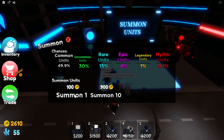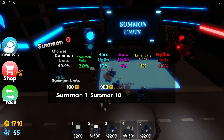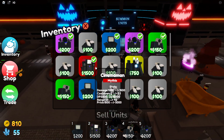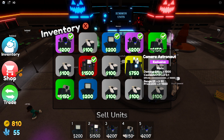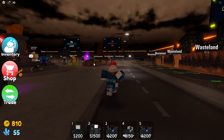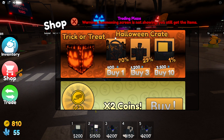We can summon units right here, so let's go. We got some legendaries — not many, but we did get a few epics. Last time I played this I got the Cinema Man, which is a mythic and is actually overpowered, and I also have two Camera Astronauts which are also very good.